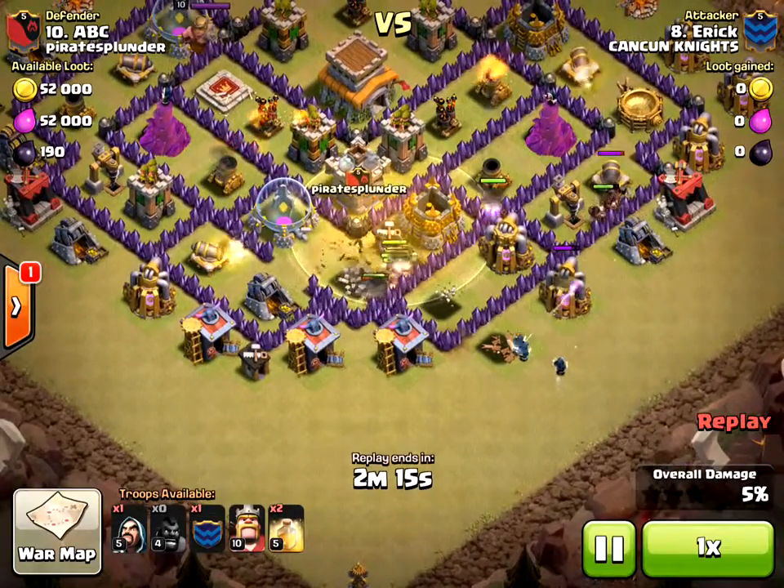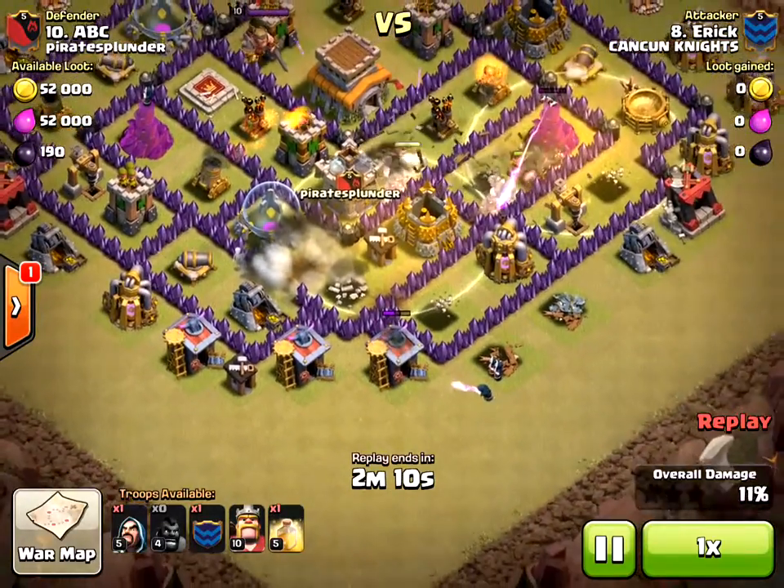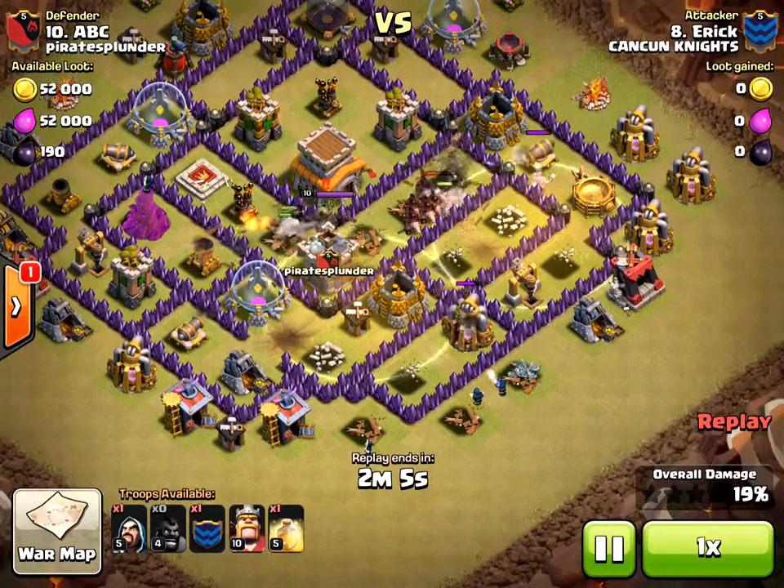My base is not really designed well for hog riders. A giant bomb goes off and takes out one hog rider; I think maybe the cannon takes out the second one, but there's still a giant mass of hogs running around over here.